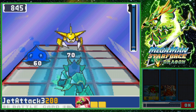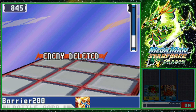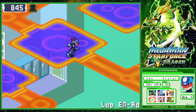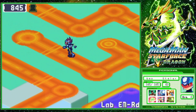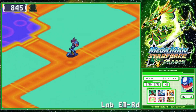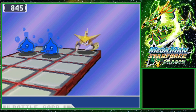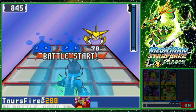In Star Force, all of it is Geo and Omega-Xis together. I also love Omega-Xis, and I love Omega-Xis' relationship with Geo. And I love Mega Man and Lan's relationship too, because they have the whole brother thing going on. But I like Omega-Xis as a character more than Mega Man, Lan, and Geo. So the fact that Geo gets to have a relationship with one of my favorite characters in the franchise just makes me like him even more.